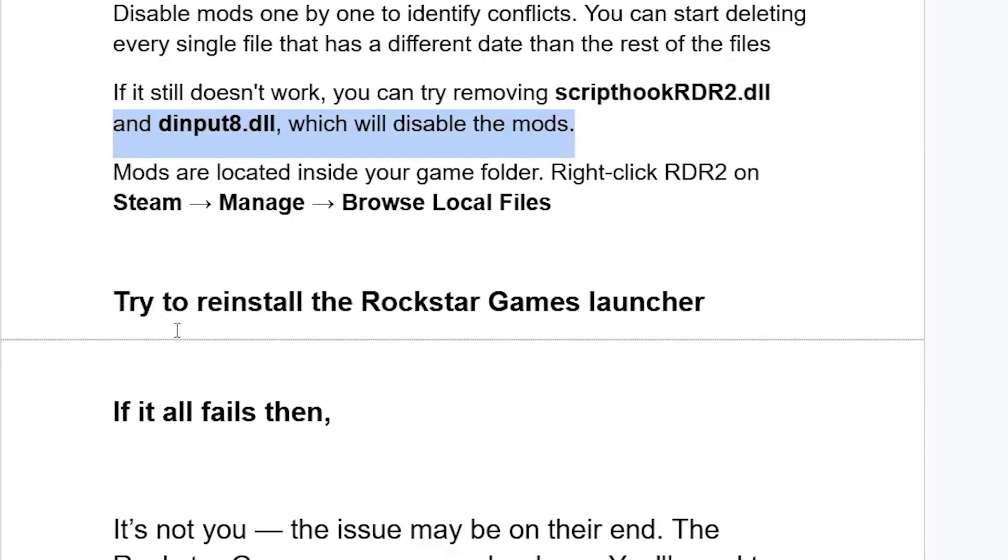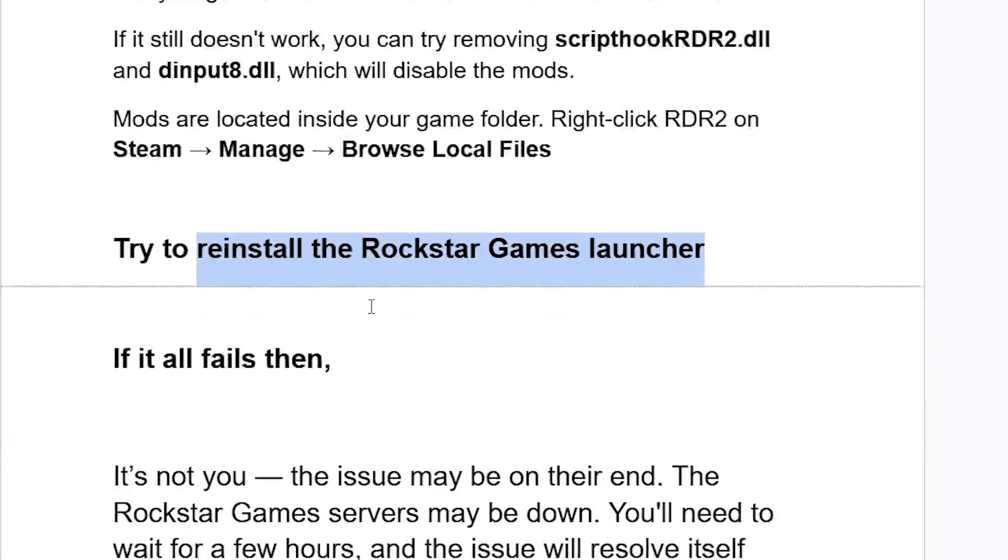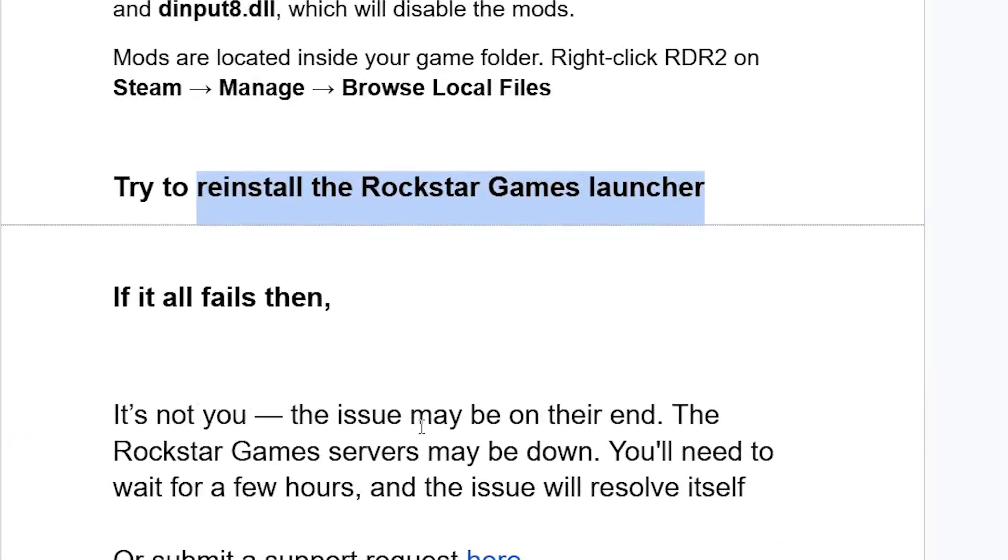If you're still facing the same issue, your last resort is to try reinstalling the Rockstar Games Launcher. If reinstalling still doesn't resolve the problem, then the issue is not on your end — the Rockstar game servers may be down. You'll need to wait a few hours and the issue will resolve itself, as their servers typically come back to normal within a few hours.